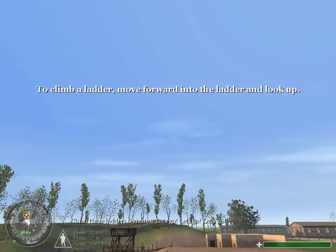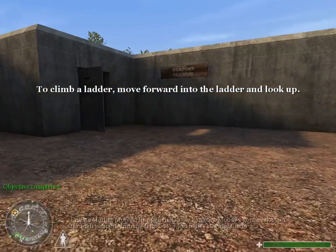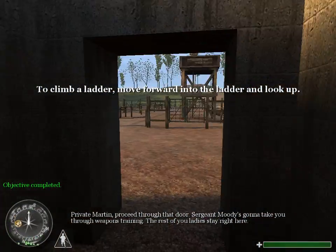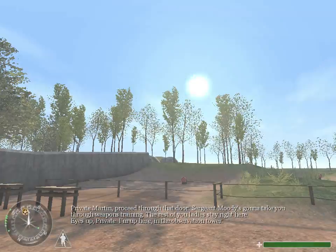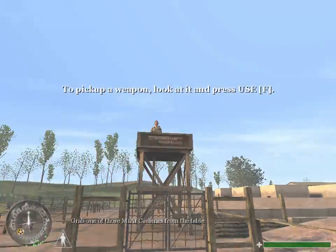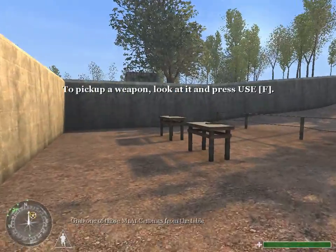Climb these ladders, Privates! Let's go, let's go, let's go! Private Martin, proceed through that door. Sergeant Moody's gonna take you to weapons training. I'm up here in the observation tower.